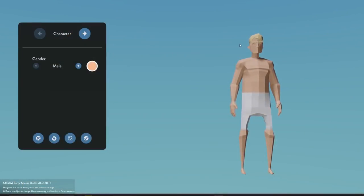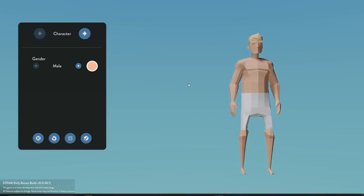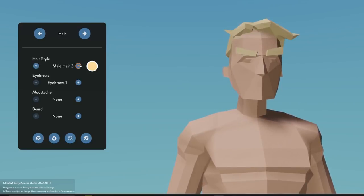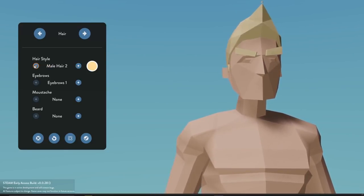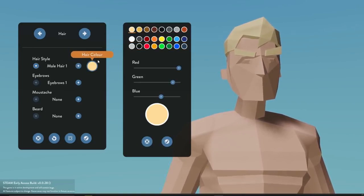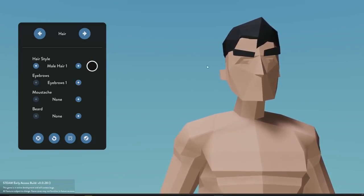So we have run into our first new feature of Stormworks — we now have a character creator. The characters in the first Alpha looked kind of bland; they all looked similar. So now we can finally make them our own. We're going to be a male. Let's see what kind of hairstyles we've got. Let's go with the default one. My hair is — some people say it's dark brown, some people say it's black — I'm going to go with the black. And those eyebrows, those are some huge eyebrows.